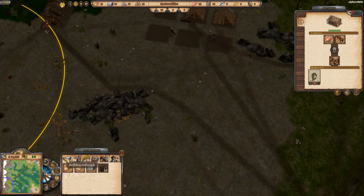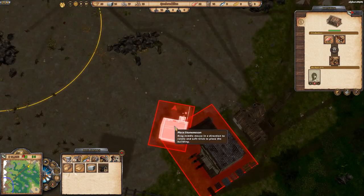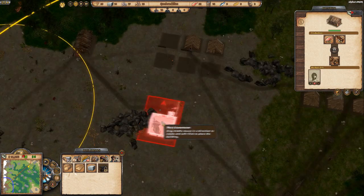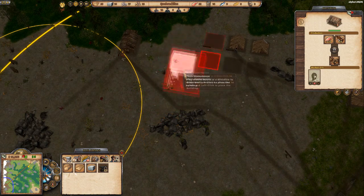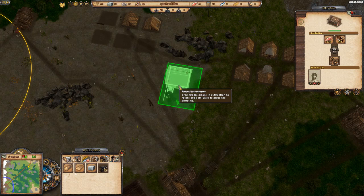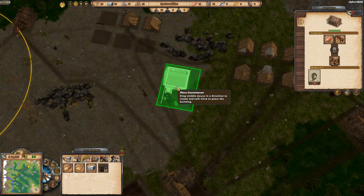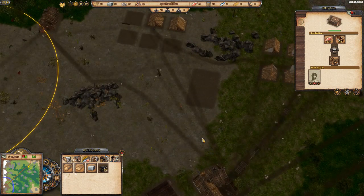The third building we're placing is the stonemason. There are stones all around this area so we'll drop him right in the middle to minimise walking distance. We can also move his work circle to cover the nearby stone deposits. I'd say we won't have a stone problem — we'll probably be selling stone out of this town and focusing on different priorities for future settlements.